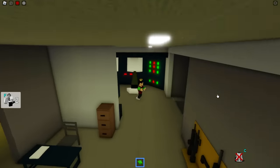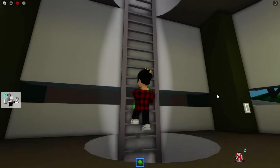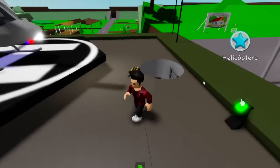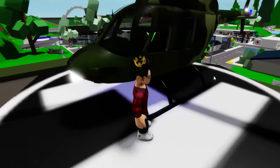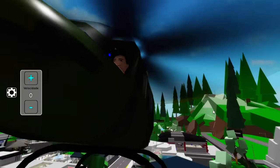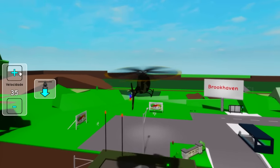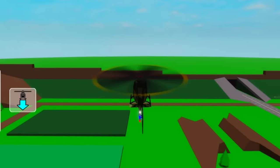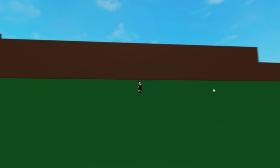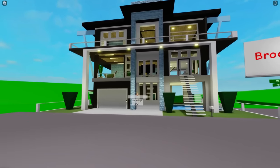Before we get out of here, check this out — we can even spawn a helicopter on top of this place. It's all camouflaged and everything. So here's what I'm gonna do: I'm gonna put this baby in its rightful place. We're almost to the helicopter garage, and there we go — now everything is in its right place.